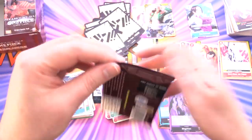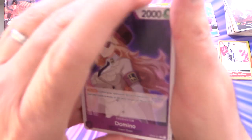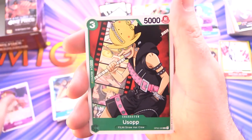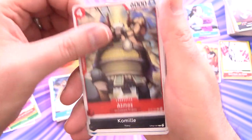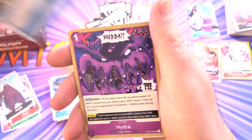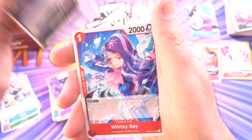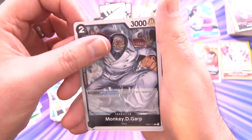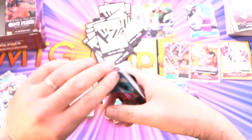We're into the second half now, really cooking with gas — a couple of secrets, got an Ace, can we get even more? We've got Domino, Usopp, Sail Death, Atmos, Komiel, Kabaji, Hydra, uncommons Helmepo, Whitey Bay, Monkey D. Garp, along with Mr. Three. The artwork here is really colourful — larger than life characters. It's a big contrast to the Magic cards we typically have on the channel, which tend to be grittier and darker.